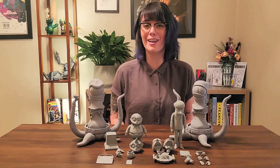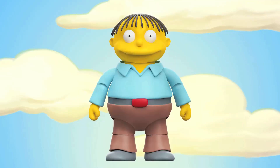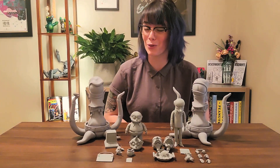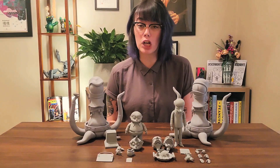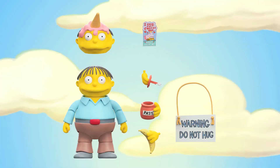Let's move on to our friend of the simpler things in life, Ralph Wiggum. He comes with two interchangeable heads, including one ice cream cone head so you too can pretend to be a unicorn, five interchangeable hands — one open set of hands, one banana holding hand, and of course his paste eating set of hands. He'll come with a 'Do Not Hug' sign, his 'I Choo Choo Choose You' Valentine's Day card, and of course a Coleco computer — but don't worry, this one won't rust up on you.